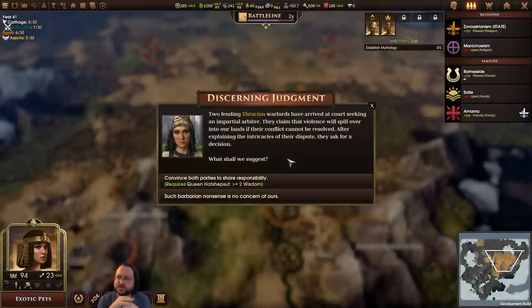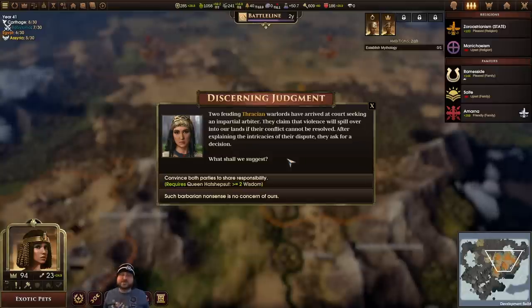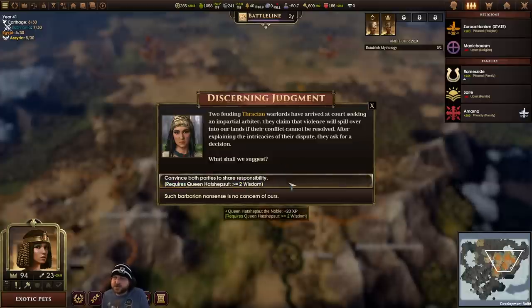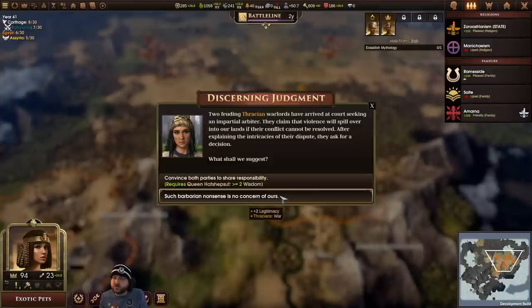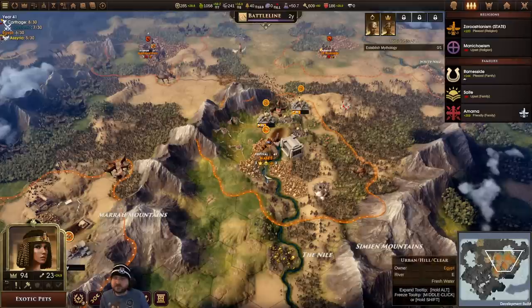Two feuding Thracian warlords have arrived at court seeking an impartial arbiter. They claim that violence will spill over into our lands if their conflict cannot be resolved. After explaining the intricacies of their dispute, they ask you for a decision. Cut the baby in half — is that an option? Convince both parties to share responsibility, because we have awesome wisdom — that'll give us XP. Or we can say it's no concern of ours and go to war with the Thracians. Yeah, we'll just do this. Sounds fun.